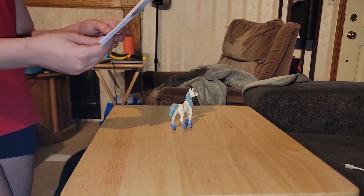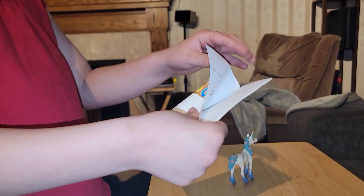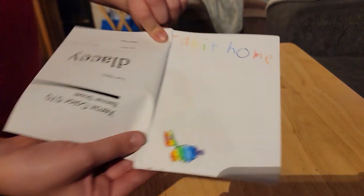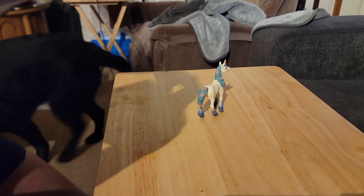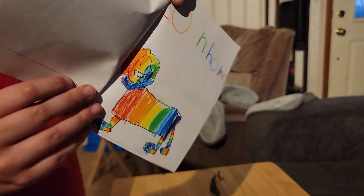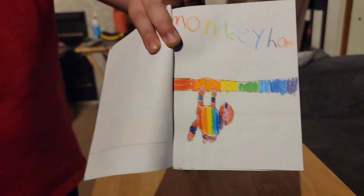Here's the zoo sign. She did say she wanted this to be a rainbow zoo, so yeah, don't judge. I spelled rabbit wrong, but it looks like she wants a rainbow rabbit, a blue horse home — this is one colorful horse — a lion home, and a monkey home. The monkey has some cool designs.